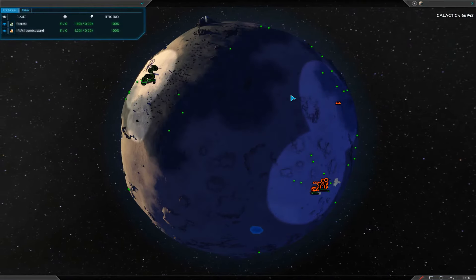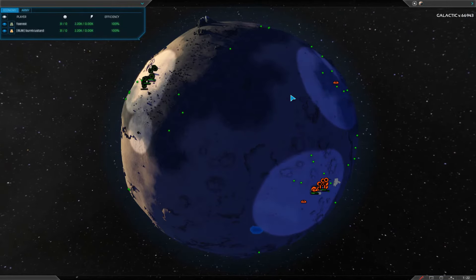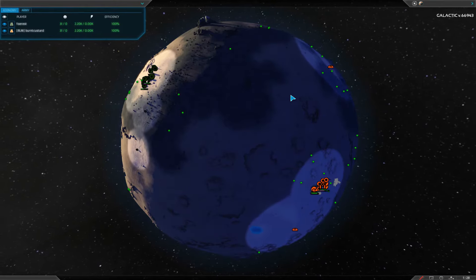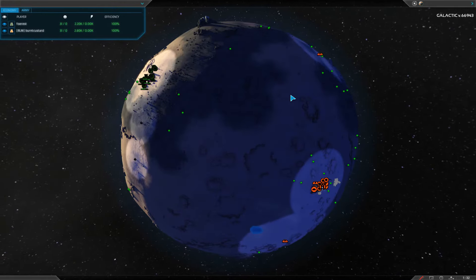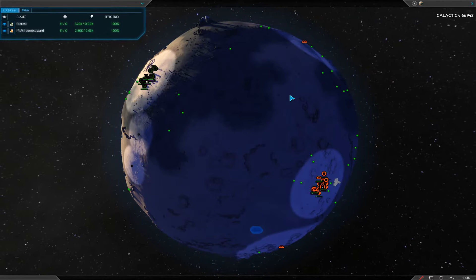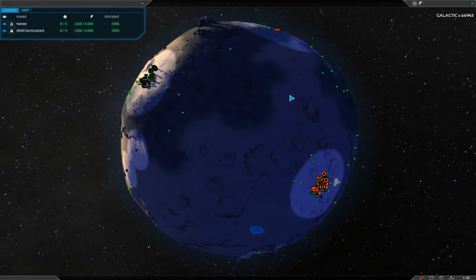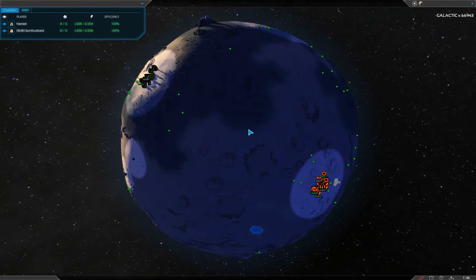Hello and welcome to another PA Matches cast. I'm Brian Perkis, and this is round three of Pace's Six Ways to Awesome Tournament. We've got a 1v1 between Forrest and Burnt Custard. Burnt Custard is currently ranked number two in the ladder, and Forrest is ranked around four or five.